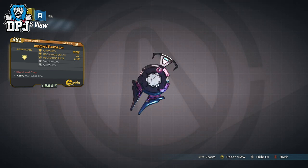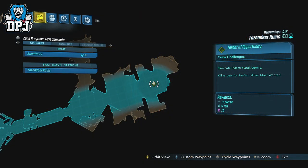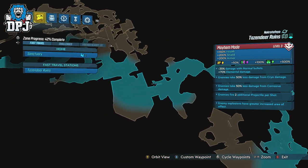So lastly, we have a class mod for each Vault Hunter, starting with Amara. Hers is called the Spiritual Driver and drops at the moment from three known places: Salizaar, who is located within the Tazendeer Ruins on Necrotafeyo, and also dropping from the Valkyrie and Wotan.